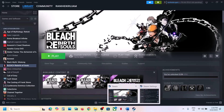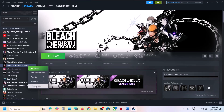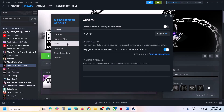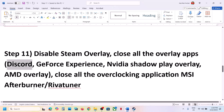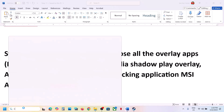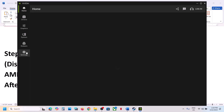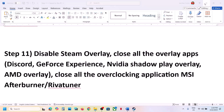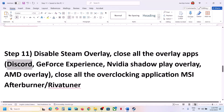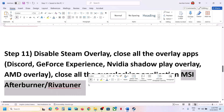The next step is to disable the Steam overlay. Go to Steam, right-click the game, select Properties, go to the General tab, and turn off 'Enable the Steam Overlay While in Game.' If you have Discord running, go to Discord Settings and turn off the overlay. If you have the NVIDIA app running, go to its settings and turn off the NVIDIA overlay. Close all overlay applications and overclocking apps like MSI Afterburner or RivaTuner, then launch the game.